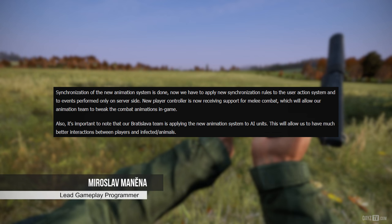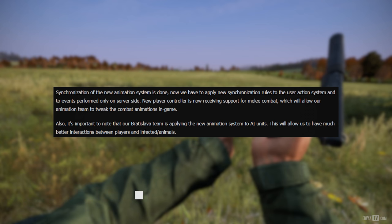Moving on, we have Lead Gameplay Programmer Mirac. Synchronization of the new animation system is done. Now the team has to apply the new synchronization rules to the user action system and the events performed only on the server side. The new player controller is now receiving support for melee combat, which will allow the animation team to tweak combat animations in-game. Importantly, the Bratislava team is applying the new animation system to AI units, which will allow much better interactions between players, infected, and animals.